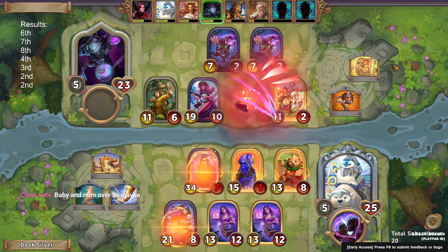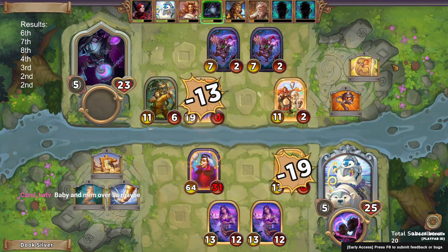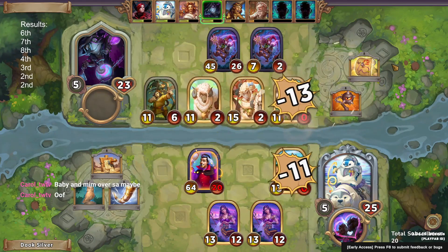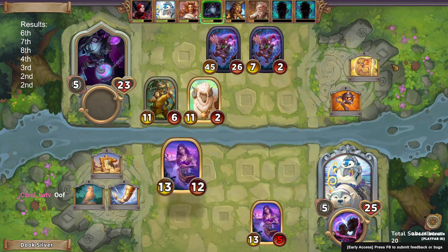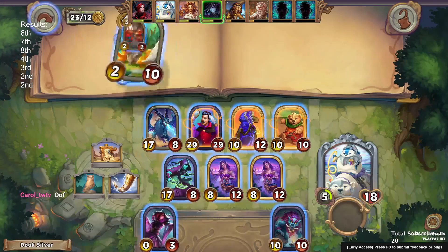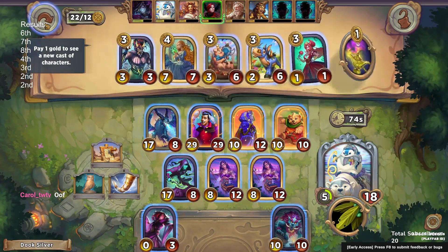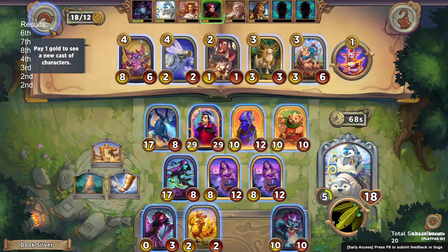Now that we have horn, we don't have to worry about our backline positioning anymore, which fixes our positioning. Unfortunately the opponent steals our golden friendly spirit, and then the golden friendly spirit goes onto their range in the back row — some pretty exceptionally bad RNG there. We do lose that fight but mostly minimize damage, so it's not too bad.